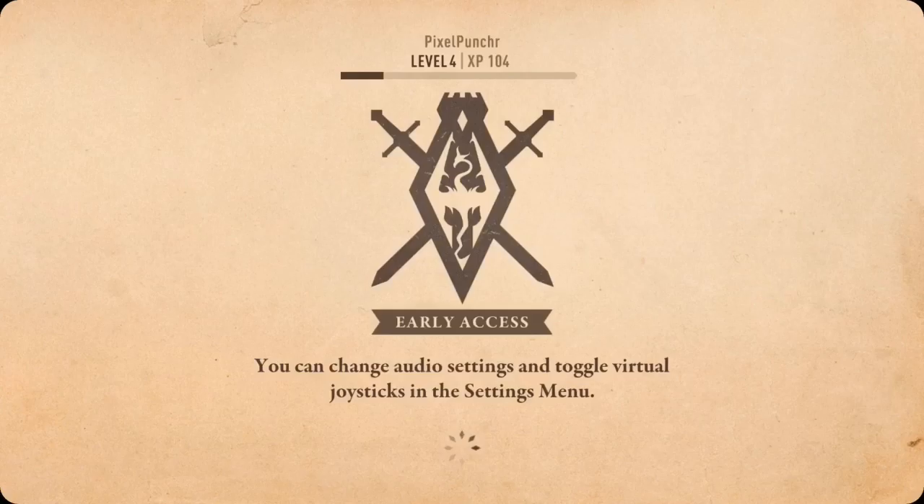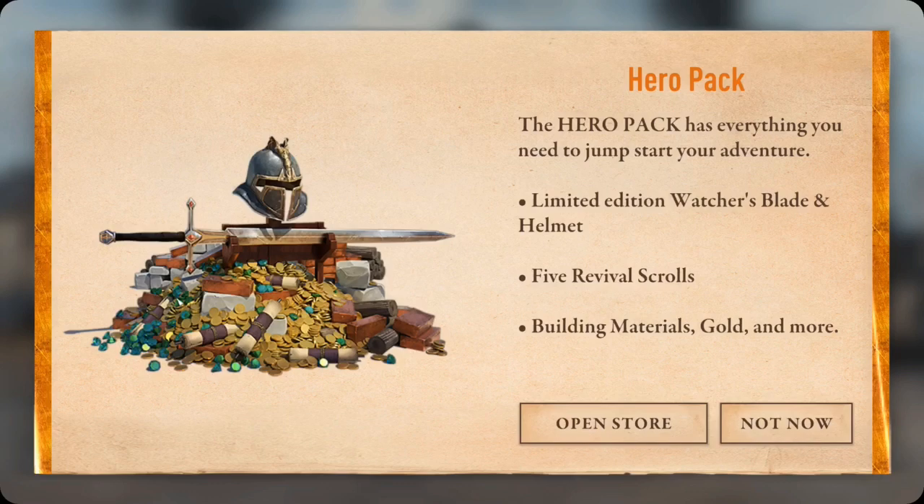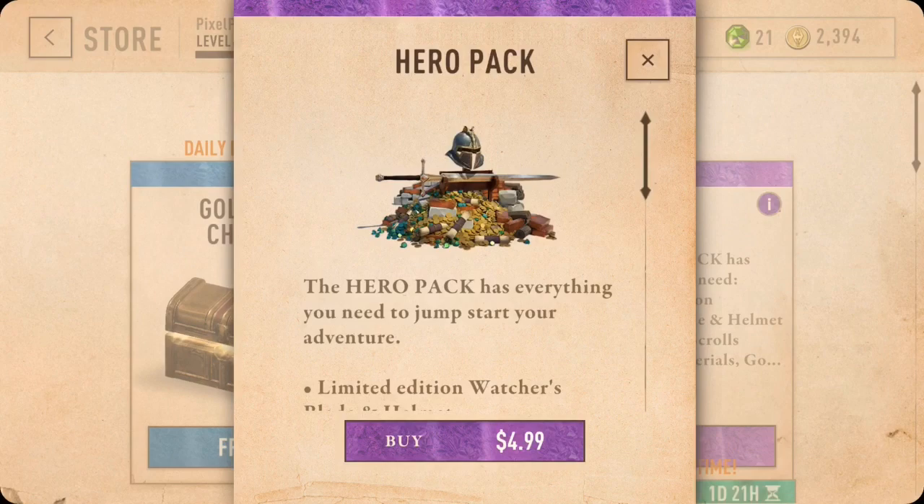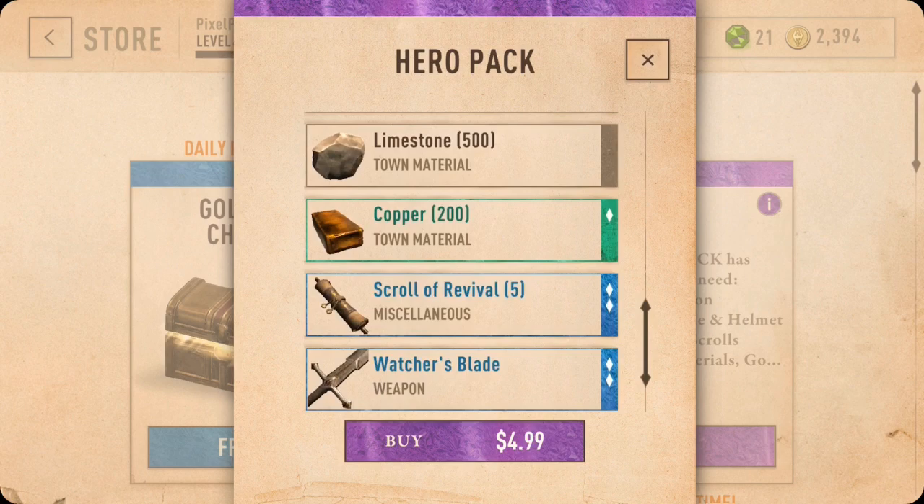Complete Quest — I want to get to level four. I like my Tiny Axe. I want a Dagger, is what I want. Hero Package Avenger — Limited Edition Watcher's Blade and Helmet, five Revival Scrolls. No. The game's gonna try to sell you everything they can. Buy at $4.99 — that gives you a lot of good stuff, doesn't it?